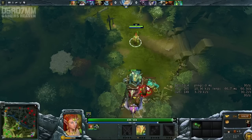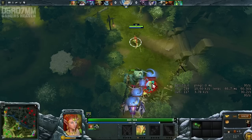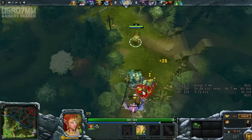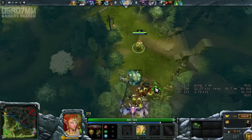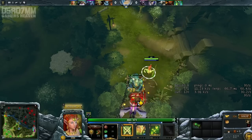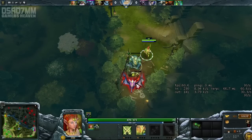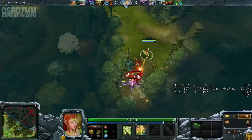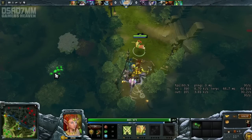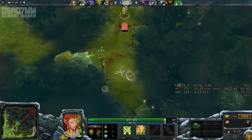Use stun when you can — it's gonna buy you some time to clear this camp as well with this creep. Mana shouldn't really be a problem, but could be. After all, you never know. Camps are completely random, so you can't always be sure that you're gonna manage to clear every single camp every single time.